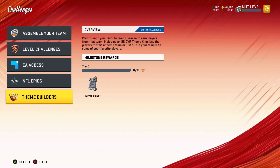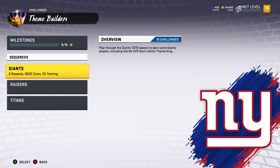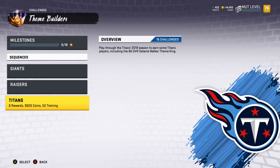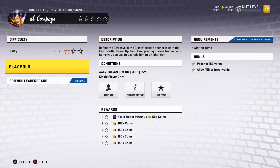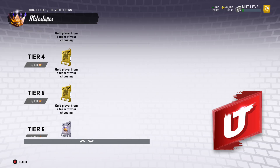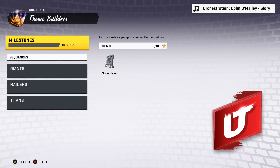Let's check out some challenges. Theme Builders — play through your favorite team's season to earn players from that team, including an 86 overall Theme King. Use the players to start a theme team or fill out your team with some of your favorite players. I've done Giants, Raiders, and Titans, so I can get 86 LaMarcus Joyner, 86 Delaney Walker, and 86 Kevin Zeitler. It's 16 solos — looks like full games. The milestones go up to around 800 stars if you do ten of these on full difficulty.